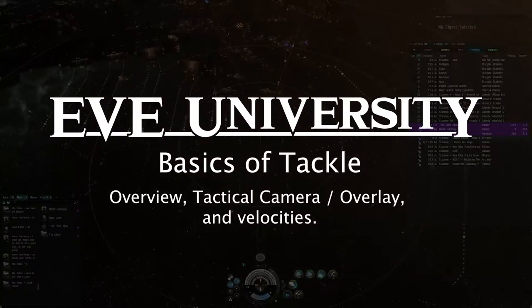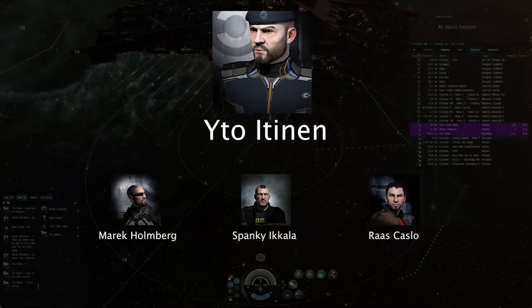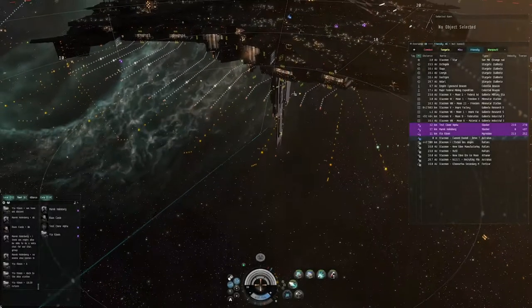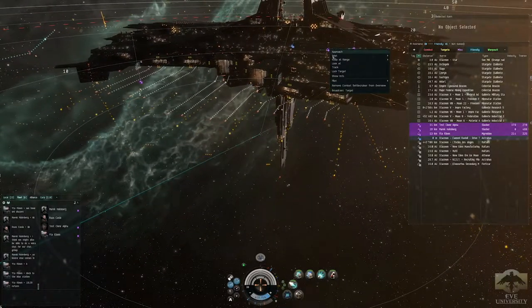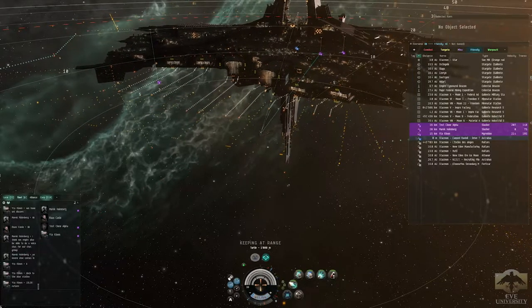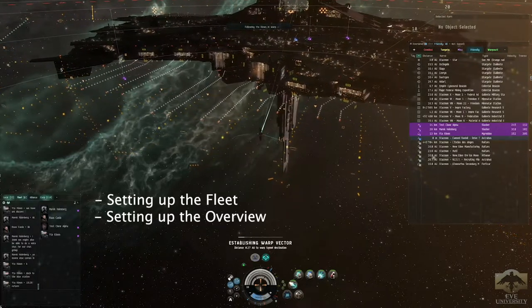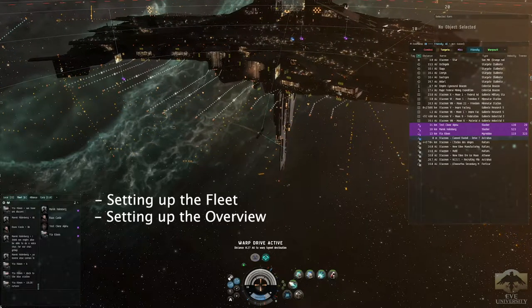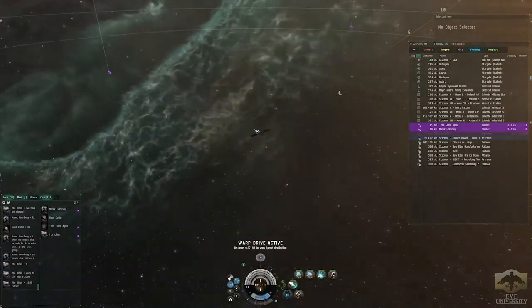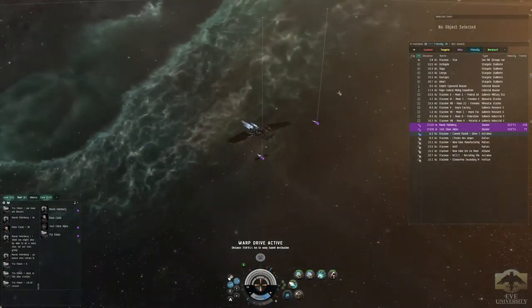Welcome everybody, this is the Tackle Fleet. My name is Aito Itinen and I am the Resident Ivy League Scout and Tackling Instructor. We are going to be having a class about the basics of Tackle, and we are going to start with setting up our fleet and our overview so that we have it easier to understand what we are going to do while we tackle a bigger ship, keeping it simple and straightforward in a combat situation.